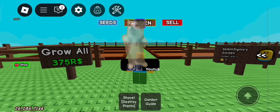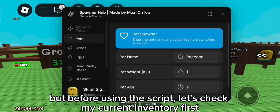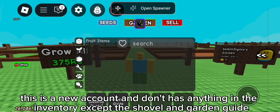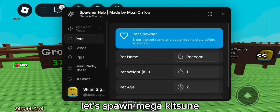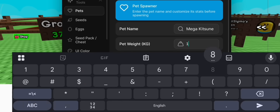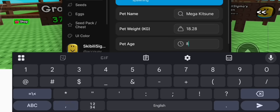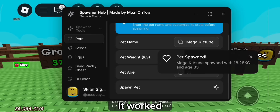Wait for it — here it is. Before using the script, let's check my current inventory first. As you can see, this is a new account and doesn't have anything in the inventory except the shovel and garden guide. So let's use the script to be a pro. Let's spawn Mega Kitsune — type its name in the first line, then type the weight you want in the second line, and the age in the third line. Then scroll down and click Spawn to spawn the pet. It worked!